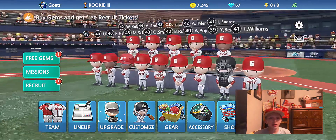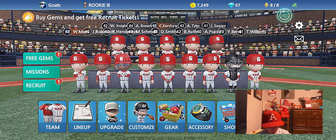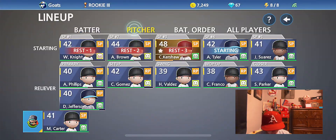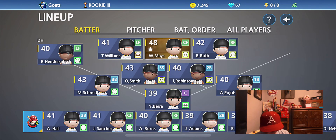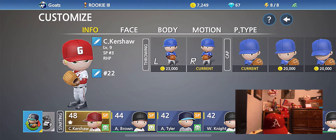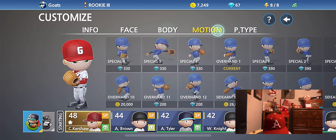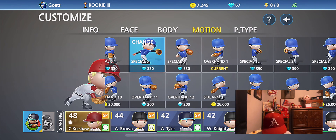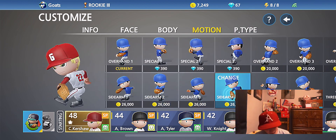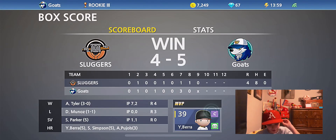As y'all can tell from the title, we have the new Clayton Kershaw. We're gonna go to our lineup — let me get to a better thing on the customize — and here we go. The Clayton Kershaw, I don't know why it's doing that, but it said left-handed at the beginning, I guess it changed. I will change his pitching motion after a little bit, but today we're just gonna be testing him out, seeing what he can do. We're actually gonna sim these first couple games cause he's on a three-game break.